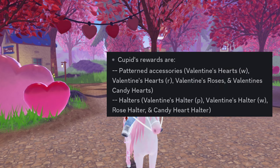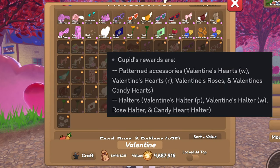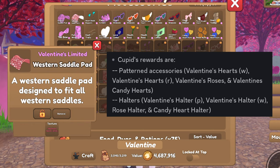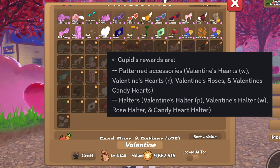Cupid's rewards are pattern accessories. So the patterns are this, this, this, and this. And then there are also the halters in these same colors that I read.